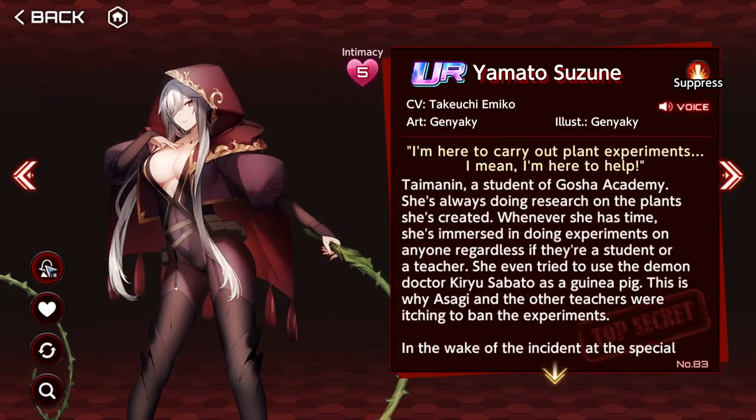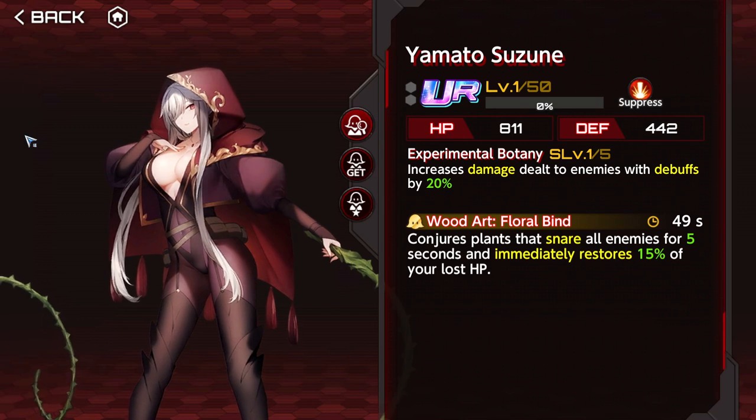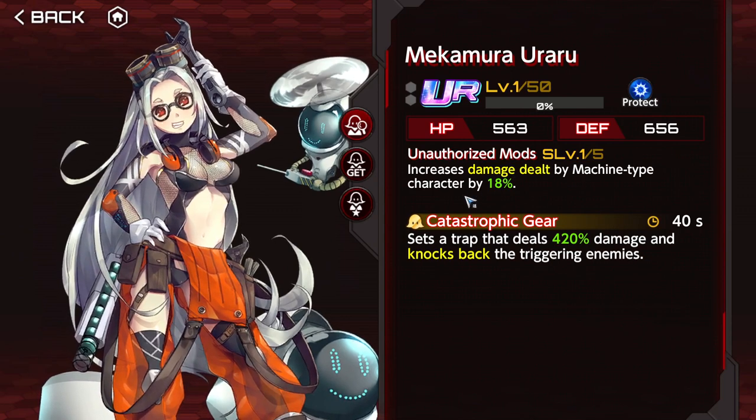Suzune is an excellent supporter — you should definitely get it. She gives 40% damage increase against debuffed enemies, and debuffing enemies nowadays is super easy. She also curses the enemy and restores your HP. Every single effect here is pretty good. Then Uraru is generally good for machine-type characters — 36% damage increase — but the active is just whatever, not that great.